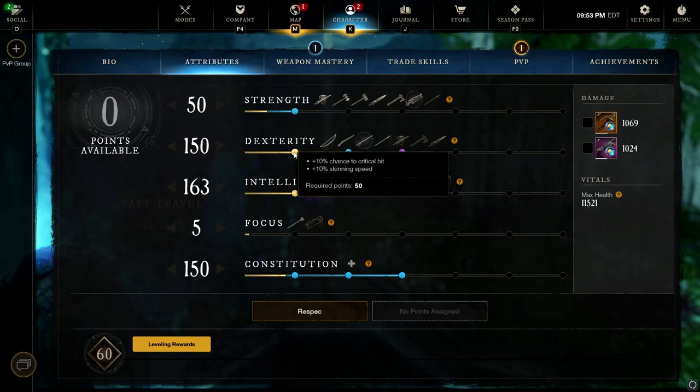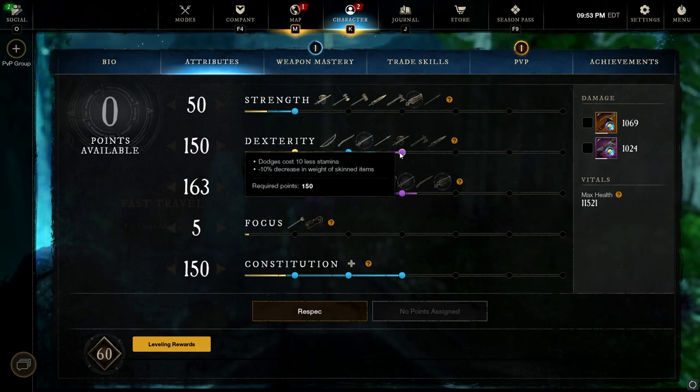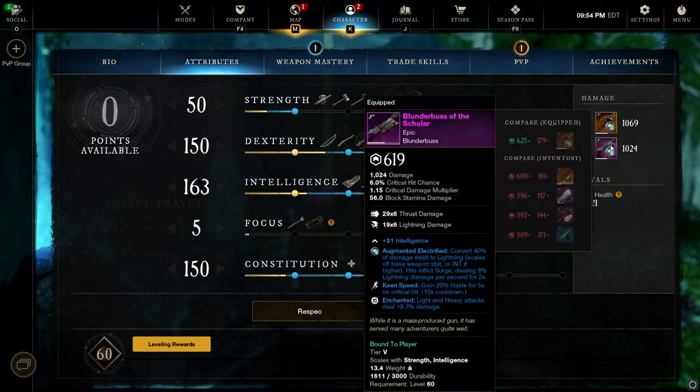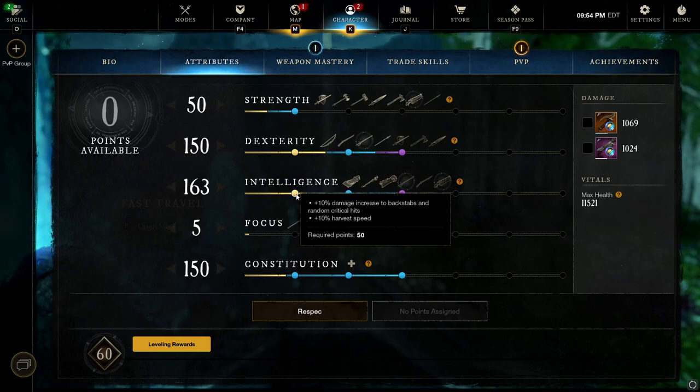150 Dex. This is purely for the Rapier. You do get the additional crit chance and the additional thrust damage, which is nice for some of the Blunderbuss too. But the big reason I've gone with 150 Dex is for that 10 less stamina cost on the dodge roll. Rapier hits very hard and Blunderbuss surprisingly still hits really hard too, even though we've got 150 in Dex.